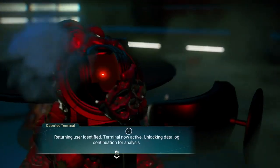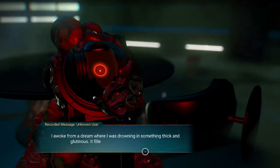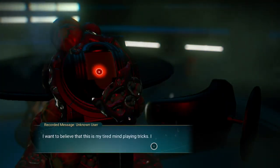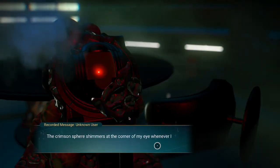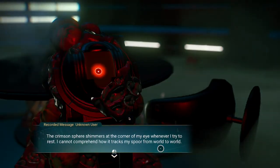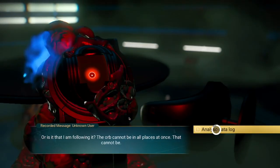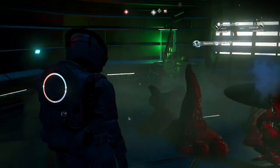Returning user identified, terminal now active, unlocking data log. The log reads: I awoke from a dream where I was drowning in something thick and glutinous. It filled my pores and suffocated me. The crimson sphere shimmers at the corner of my eye whenever I try to rest. I cannot comprehend how it tracks me from world to world. I discover something coded, left to aid me on my journey — and I get nanites.